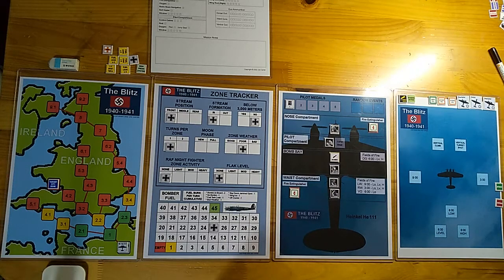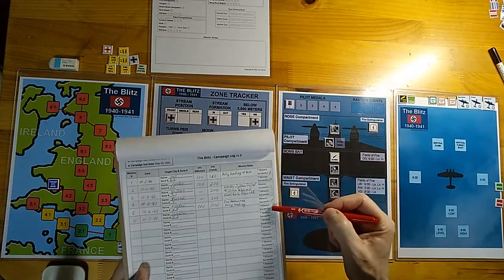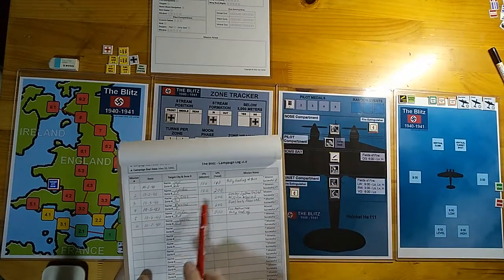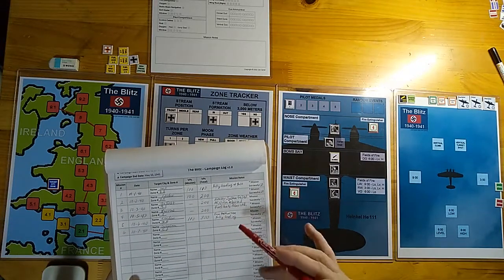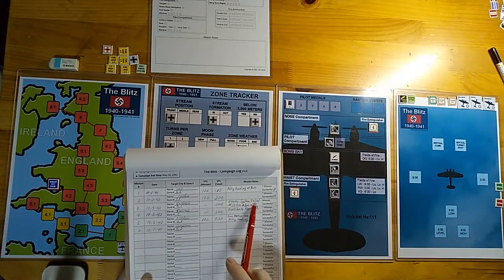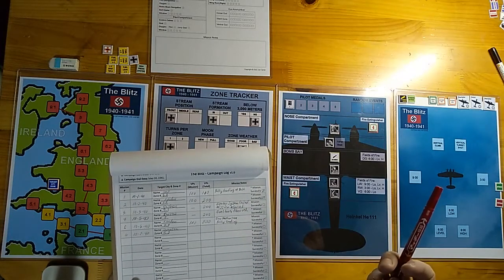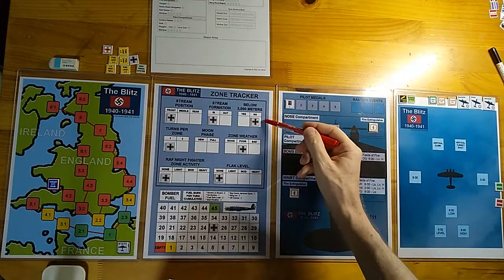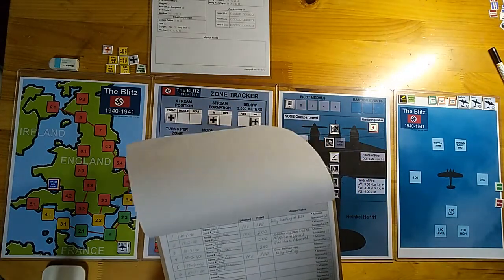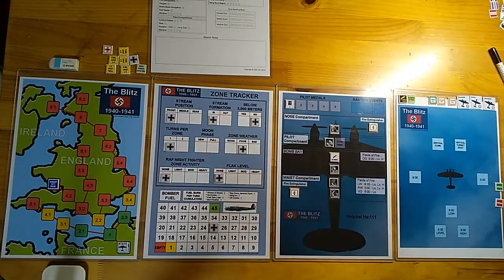If the radio beam navigation is spoofed by British false signals and you drop bombs in an empty field, the mission is not considered successful. Out of my first five missions, only three were successful. Mission three I had a fuel leak after being hit by an RAF fighter, so I returned to base. Mission four a random event — the heater system failed in the cockpit — so to avoid frostbite I dropped below 3,000 meters and returned to base. Flying lower gives a higher chance of being attacked by RAF night fighters.